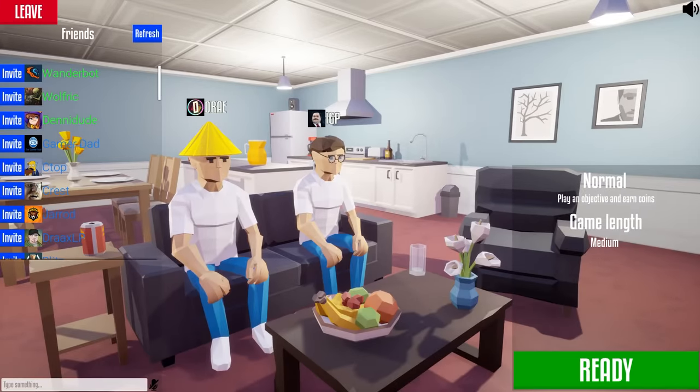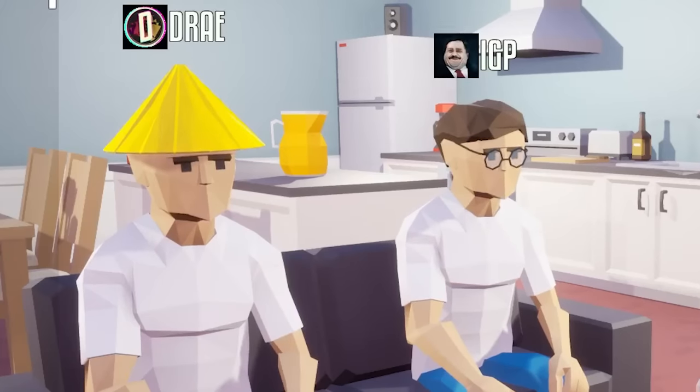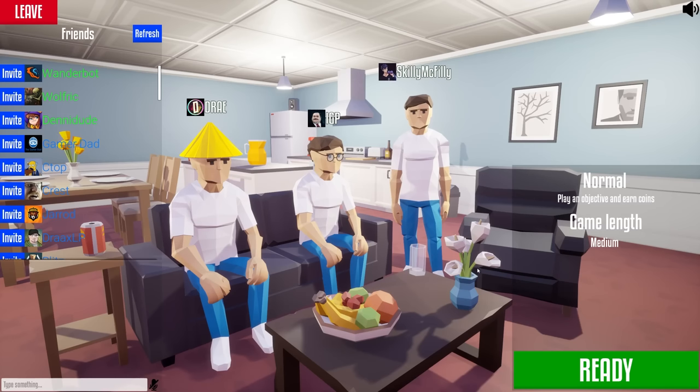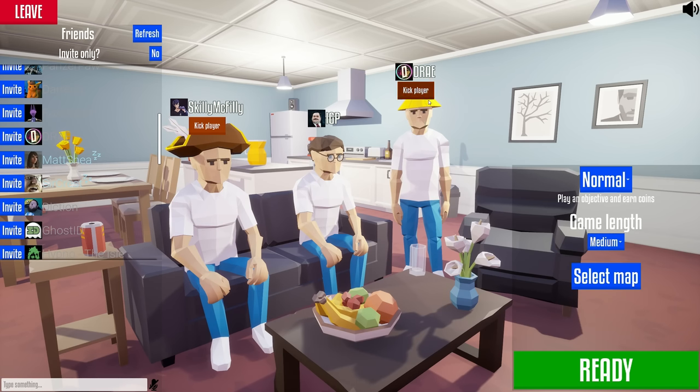What's up, Harry Potter? How are you doing, bud? Oh my God, I do look like him. What is that hat, Dre? I want it. Skelly, can you go put on your item? You look so boring. How do I? I have to leave. Go back to the menu and go to inventory. You got a pirate hat? I got a pirate hat, yeah. That's so sick. Why did I get this stupid thing? Why did I get Harry Potter? Nobody likes Harry Potter.